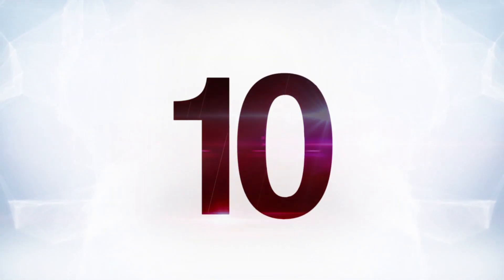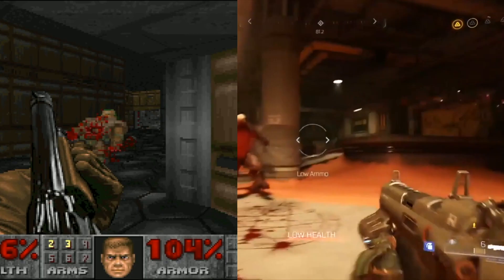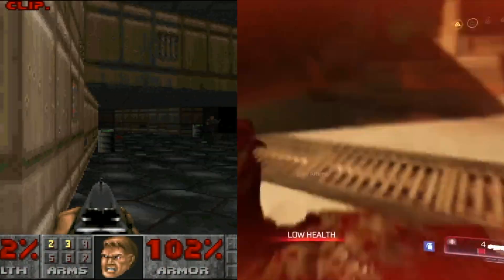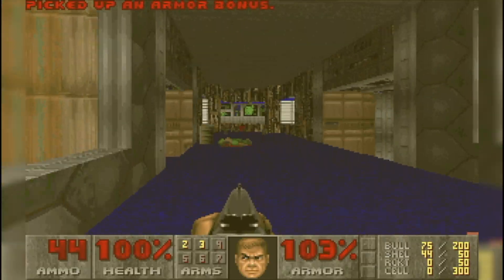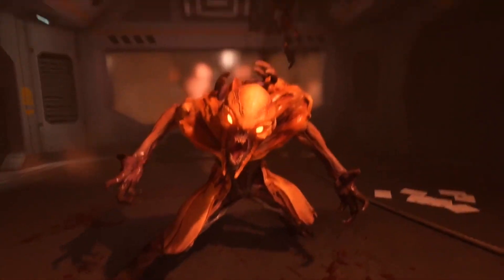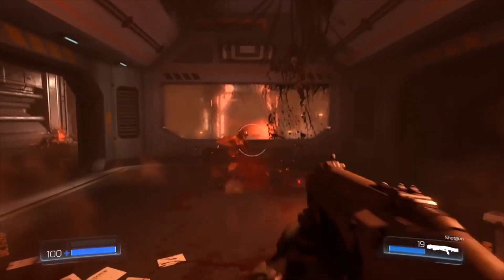Number 10: the original Doom versus Doom 2016. There are some obvious differences between these two games. First off, all the monsters in the original Doom are sprites, while all the monsters in the Doom 2016 reboot are high-polygon-count character models.